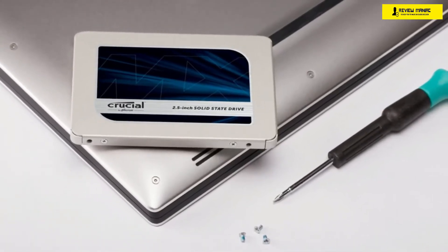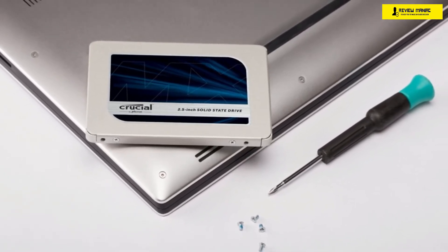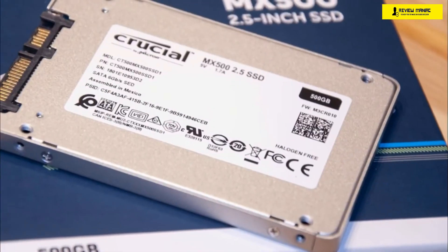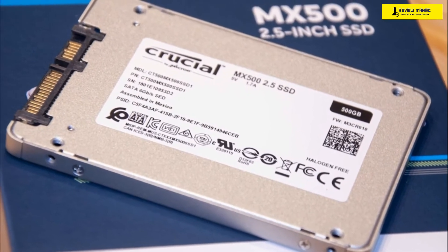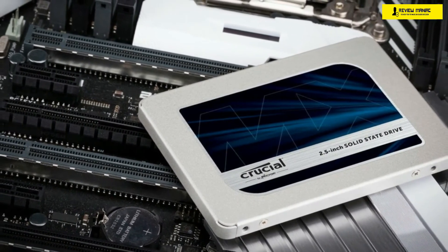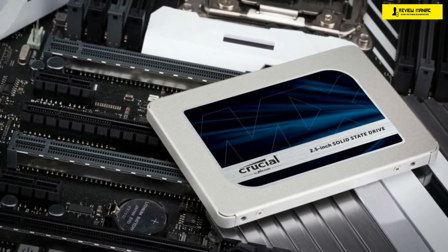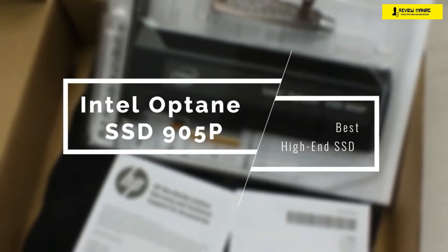The Crucial MX 500 comes in different sizes, but the 500-gigabyte version delivers the most for its price. You can also buy 250GB, 1TB, and 2TB versions. All of them share the same performance specs: 560 megabytes per second sequential read speed and 510 megabytes per second sequential write speed. Random speeds peak at 95,000 read and 90,000 write IOPS — very solid for gaming. It also includes features like self-encrypting drive and full disk encryption for a safer experience.